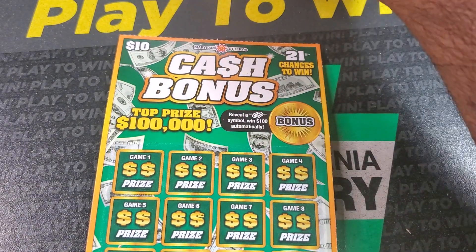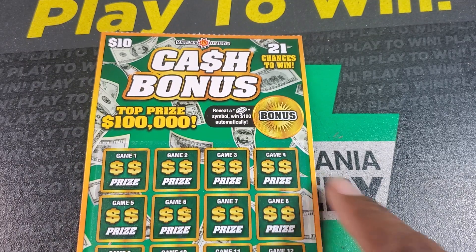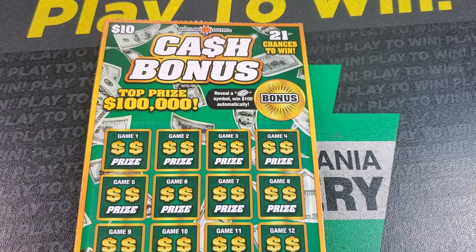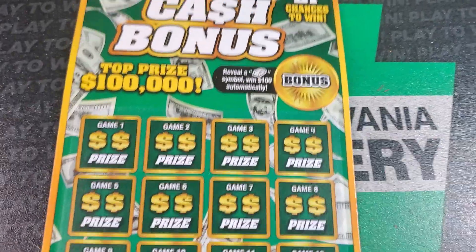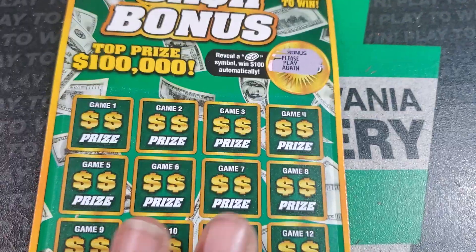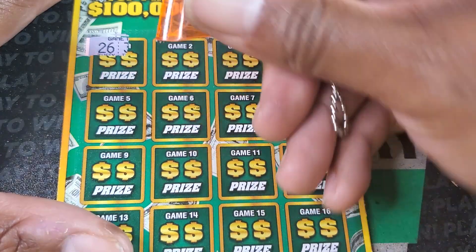Welcome back guys, this is Cash Bonus time. We have ticket number six. We need two matching numbers in the areas to get the prize, or we need a stack of cash for 10 times the prize, or the money bag is 20 times the prize. At the top, if you get a gold bar you win 100 bucks — we got 'try again.' I'm determined to find that bar at least once. We're going to use our little raking tool.